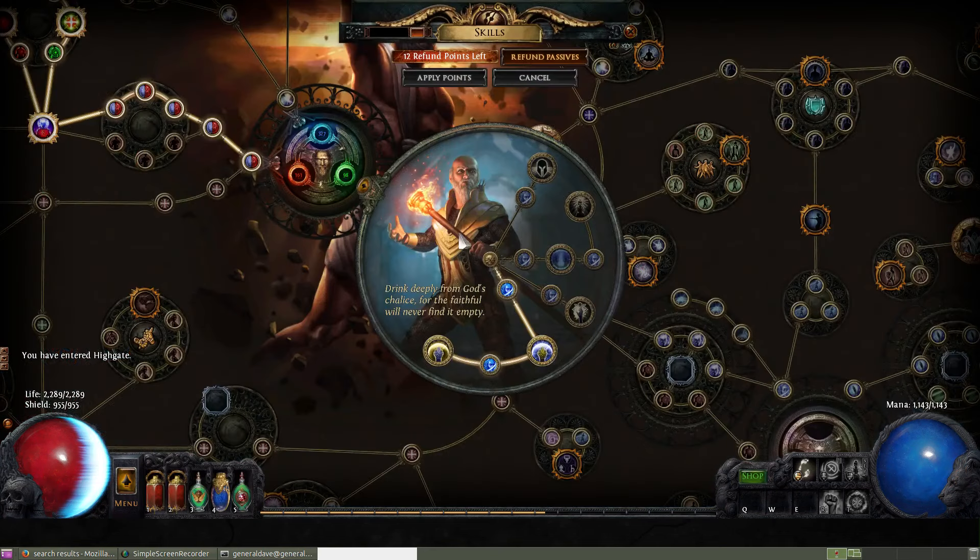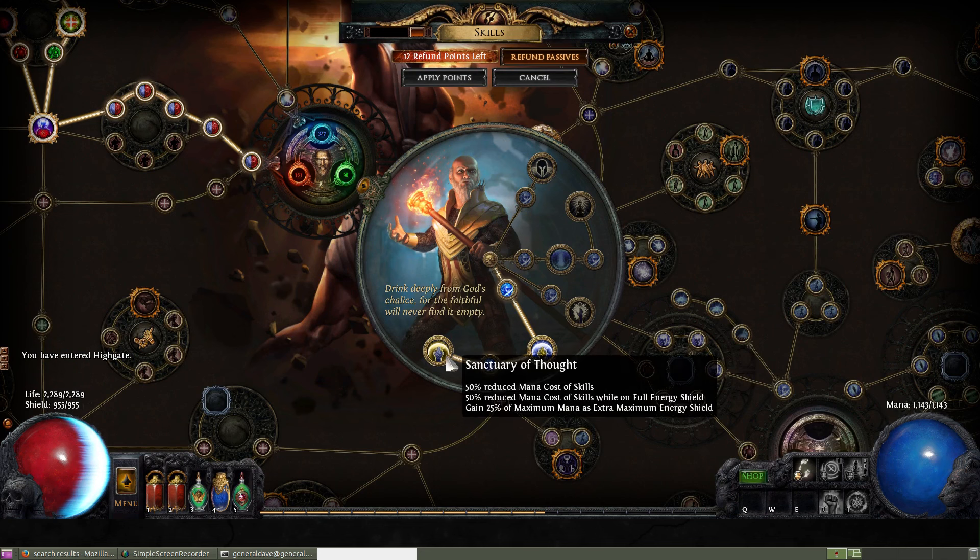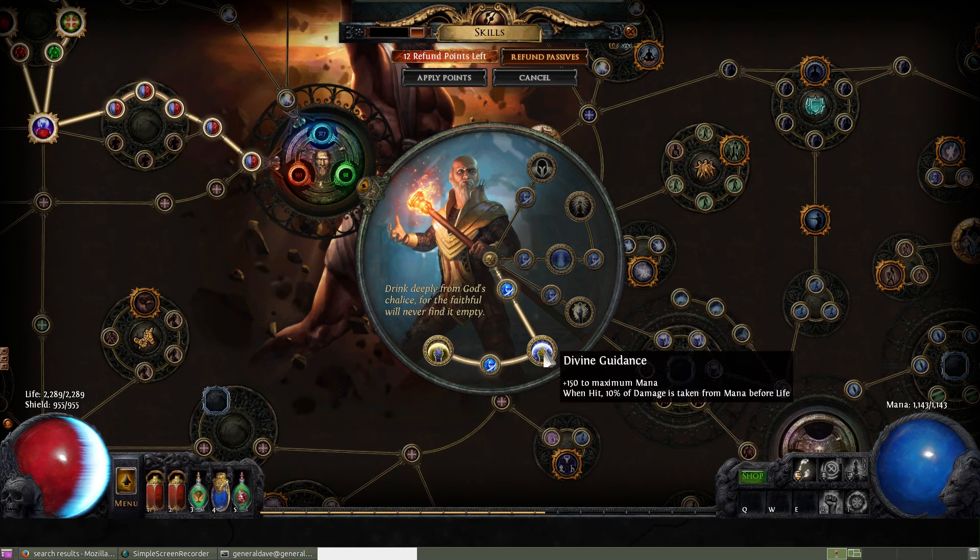I'll show you the tree real quick so far. I got Divine Guidance as a Hierophant, as well as Sanctuary of Thought, and this is what makes my skills cost nothing — it's really nice. The 25% maximum mana as extra maximum energy shield is really quite good; it gave me like 600 energy shield. Divine Guidance gives me more mana, which is also more energy shield, as well as 10% Mind Over Matter.